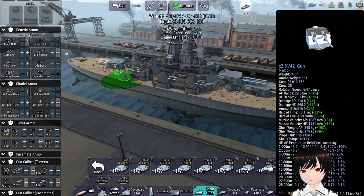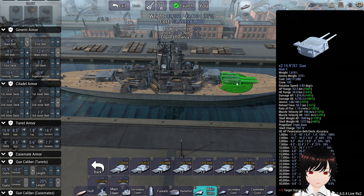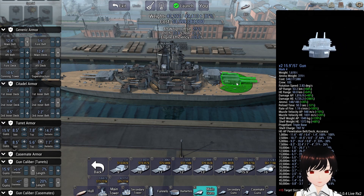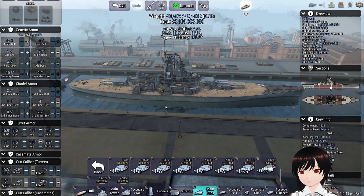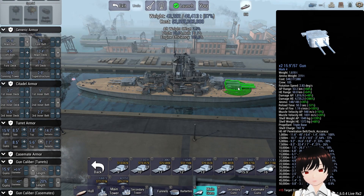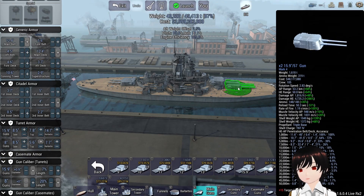Depending on what the deck armor is, they might be able to get through with armor piercing, but there are few guarantees. It's an ABX style ship with dual twin 15.9, 57-caliber guns which reach out to 53 kilometers range despite the battle starting at 20. Accuracy is 6.9, we can punch through nearly 19 inches of belt armor and basically 10 inches of deck armor, so it's probably going to come down to who gets first hits in — these are battlecruisers, not battleships, so they aren't as tanky.